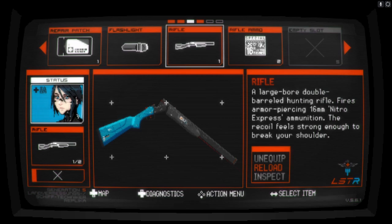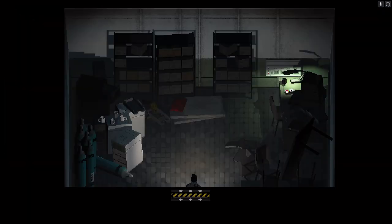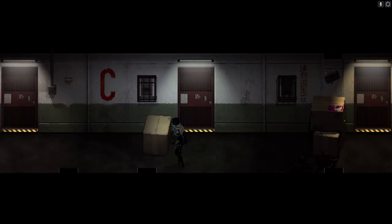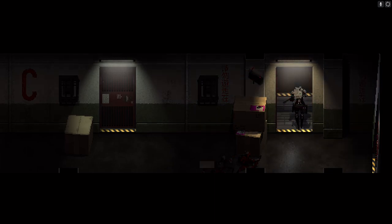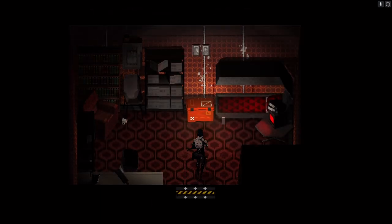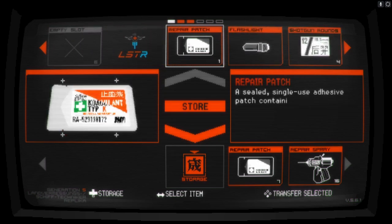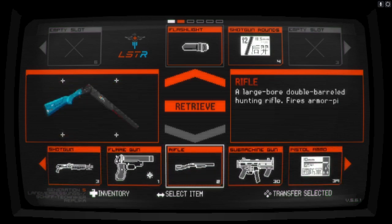Let's reload the rifle and explore. We probably want our torch — there isn't much in here apart from pain. We're gonna grab that, gonna take a hit, but that's fine. And our inventory is already full to bursting — we've been in two rooms. Let's store those. We've got three shots left for the rifle. Let's take the shotgun for a spin — I haven't used that for a while.